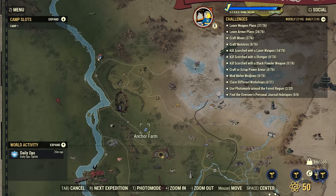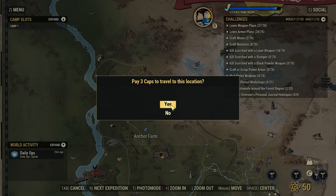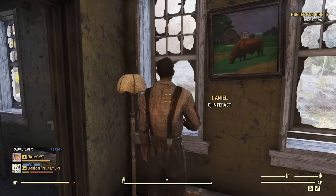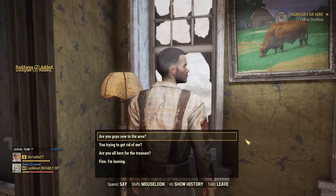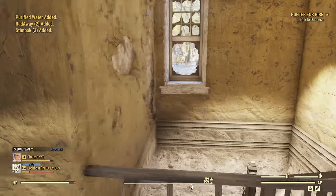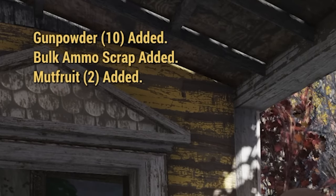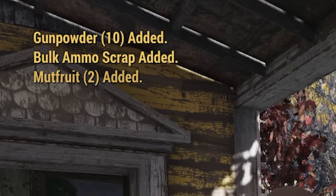This is where a lot of people fail — fast travel back to Anchor Farm, not Duchess even though it says to talk to Duchess. Talk to this guy, immediately click out — you don't have to actually talk to him — and he's going to start rewarding you things. You're going to want to look for something called Recipe/Plan: Cutting Fluid.